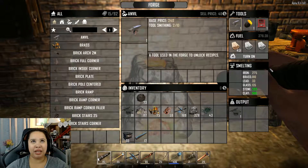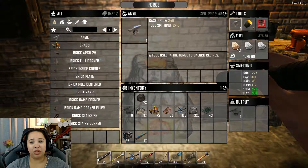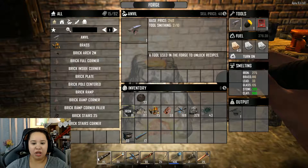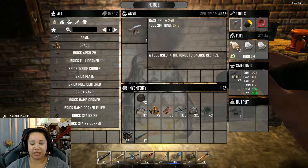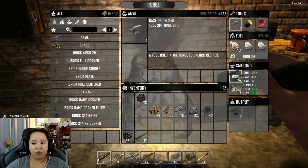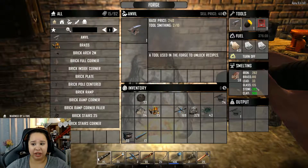Next is the Smelting window, which is what really confused me. You have two inventory windows here — you deposit iron, brass, lead, glass, stone, and clay so they become ingredients for your recipes. Drop iron in, turn on your wood fuel, and it will start automatically depositing into the smelting inventory. You can also add small stone to keep things going, and if you're in a hurry, right-click your stack and drag it over to get multiple materials smelting at the same time.